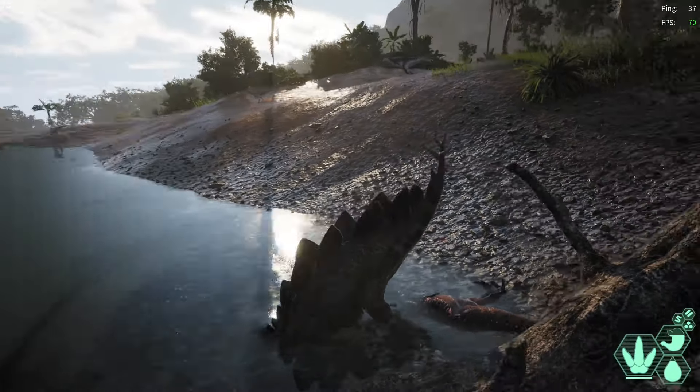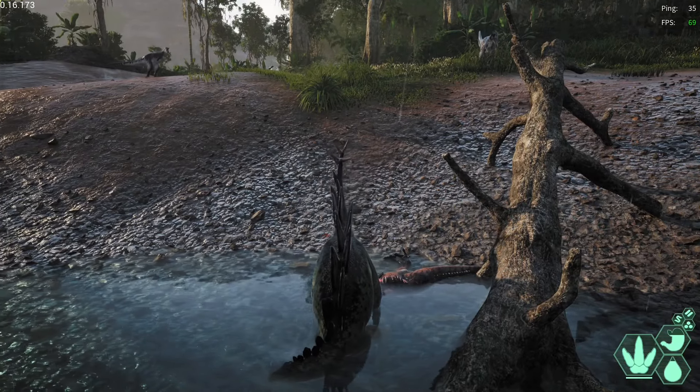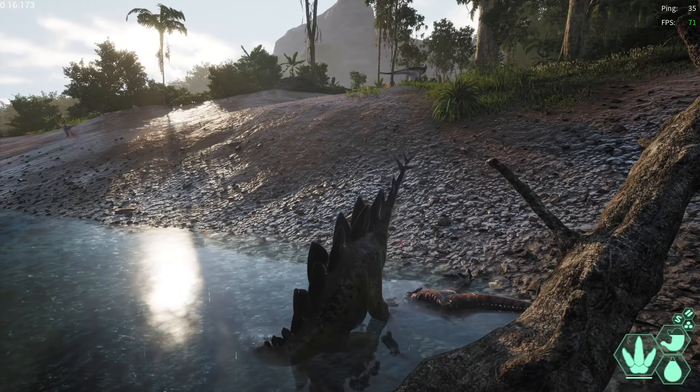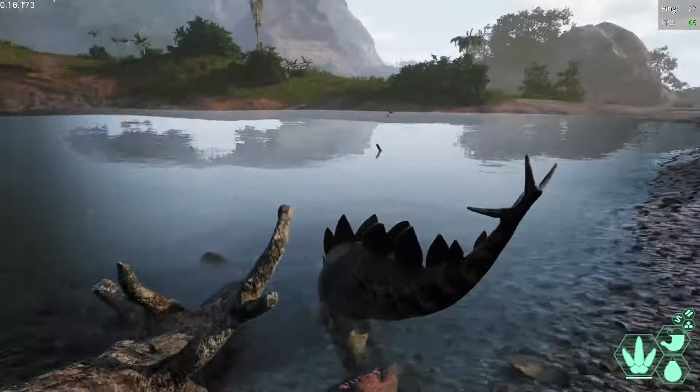Now that you know how to fight, let's look at where to fight. Here I'm about 30% grown with four or five Carnos around me. One Carno is about to charge me and get a face full of spikes.